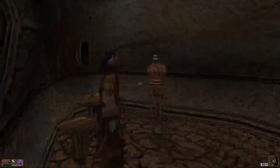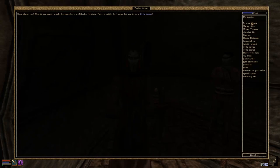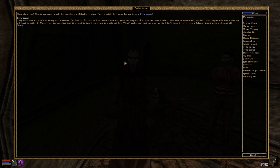Lots of people here - nobody could actually help. I could have asked where this manor is. 'A little secret - they say a vampire hides among us. Nonsense. One look at the face and you know vampire - you can't disguise that. You can wear a helmet, but here in Morrowind we don't trust anyone who won't take off their helmet in public. Someone like that is looking to spend some time in a big hot fire.' Well, now that you mention it, I don't think I've ever seen a Telvanni guard with his helmet off.